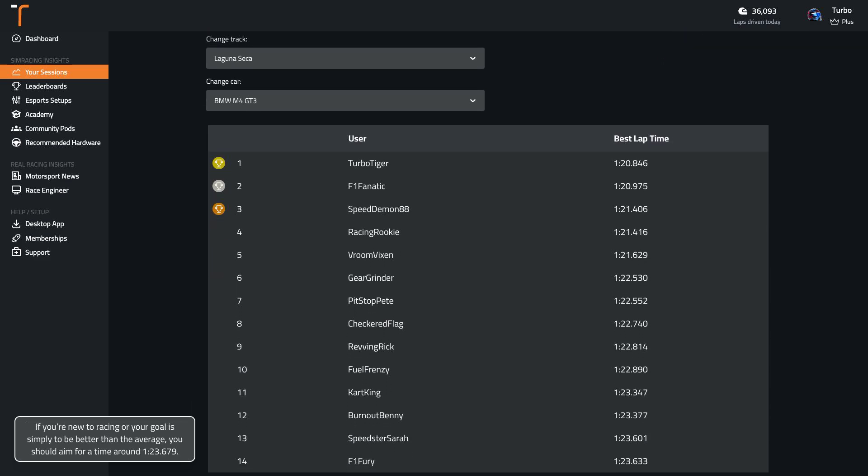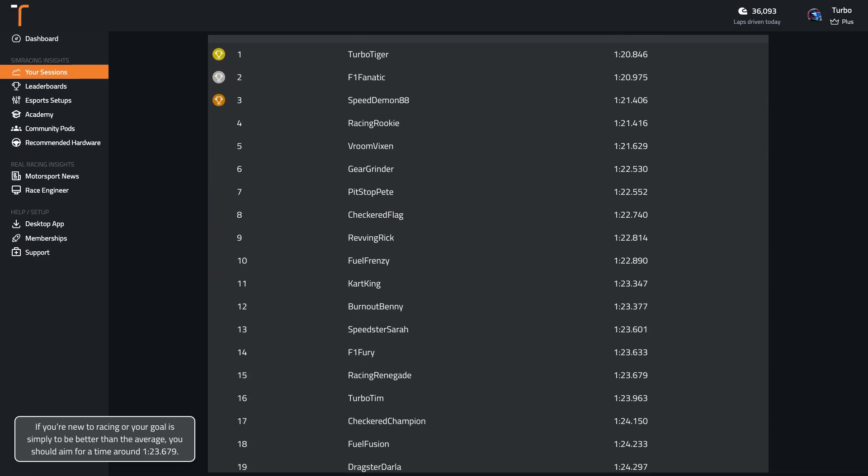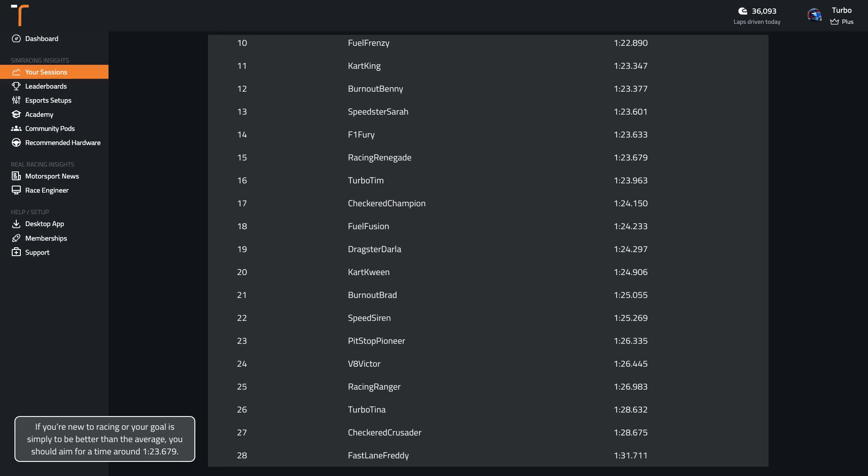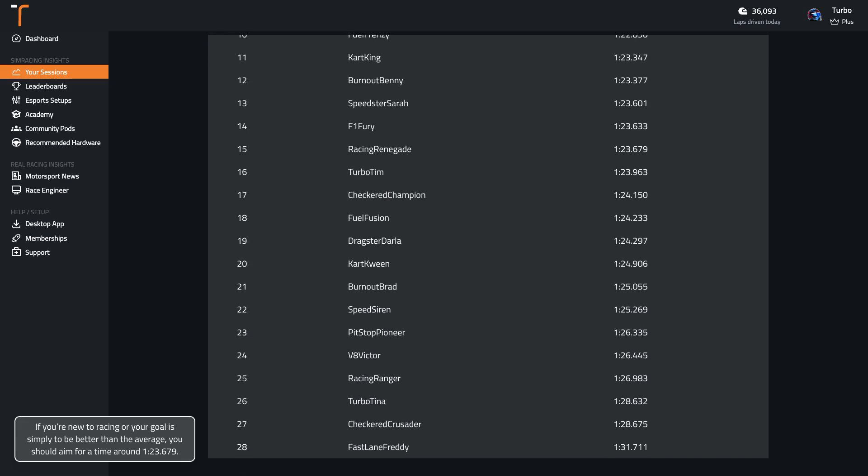If you're new to racing, or your goal is simply to be better than average, you should aim for a time around 1:23.7. Wherever you are in your sim racing journey, if you're wanting to get faster, you can record your laps with TrackTitan and compare them to professionally-driven laps.